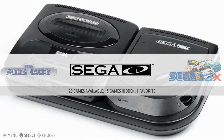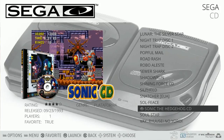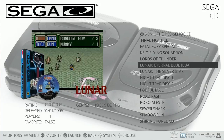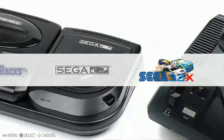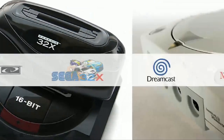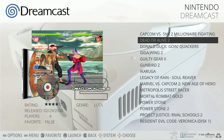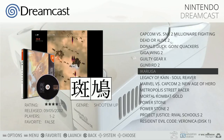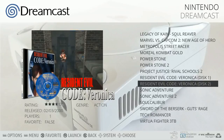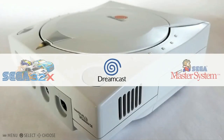Sega CD: 20 games, some hidden - I imagine it's because it's a CD1/CD2 type of scenario. But Sonic the Hedgehog CD, Final Fight CD. Sega 32X: 37 games. Dreamcast: 22 games - Capcom vs. SNK 2, Dead or Alive 2, Donald Duck, Giga Wing, Guilty Gear X, Gunbird 2, Marvel vs. Capcom 2, Power Stone 1 and 2, Resident Evil, Sonic Adventure 1 and 2, and Virtua Fighter 3. We're going to have to check those out a little later.